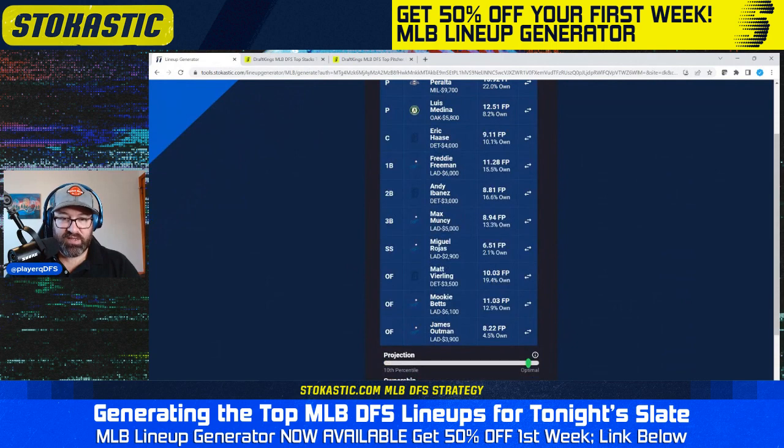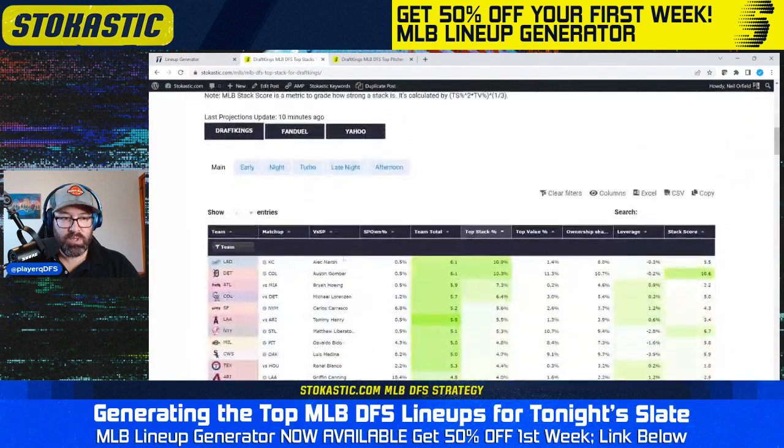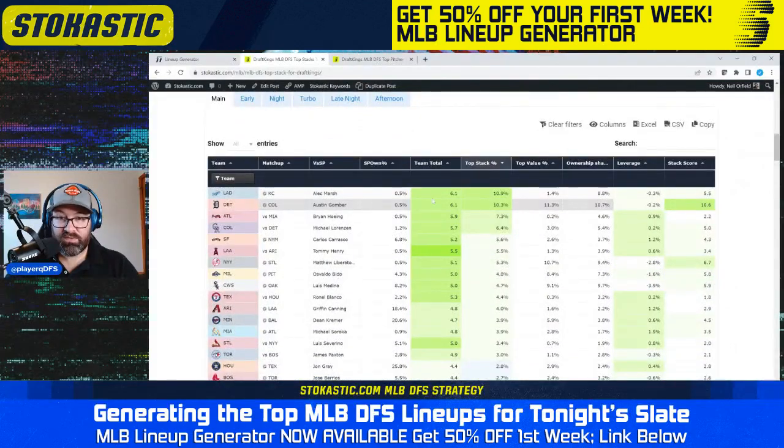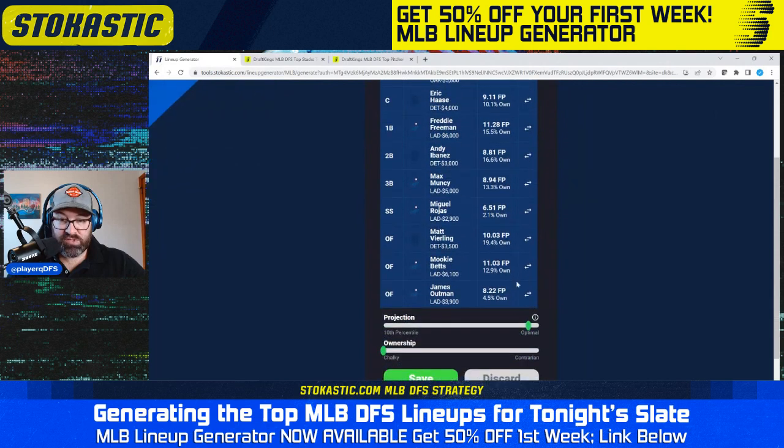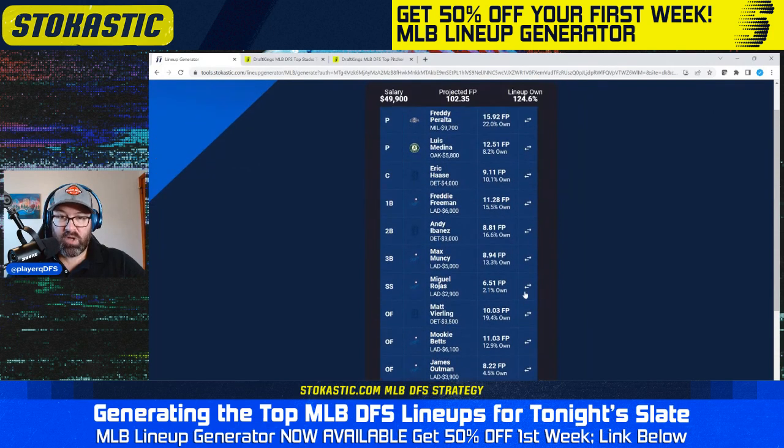We have the Dodgers and the Tigers as our two stacks. Looking at the top stack tool, the Dodgers are top of the board in terms of top stack odds — 11% chance of being the top stack at 9% ownership, so some nice positive leverage there. The Tigers are number two on the board, 10% chance of being the top stack at 10% ownership, with an 11% chance of being the top value stack. We've got some nice balance with Miguel Rojas at just 2% ownership and James Outman at 5% ownership, with a couple of low-owned bats mixed in.